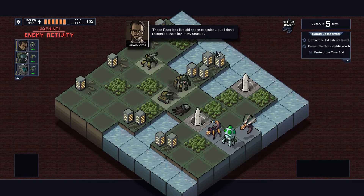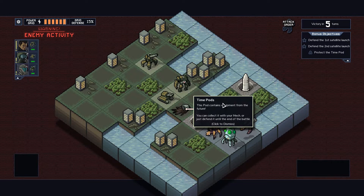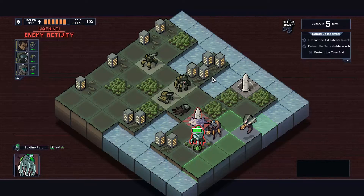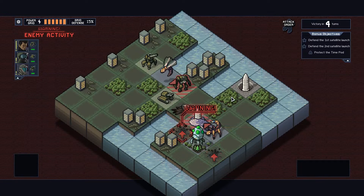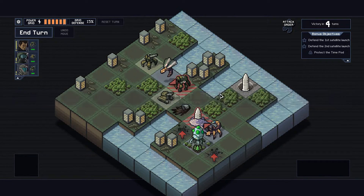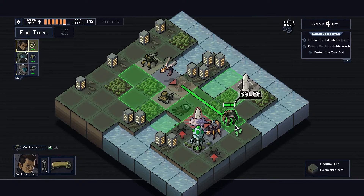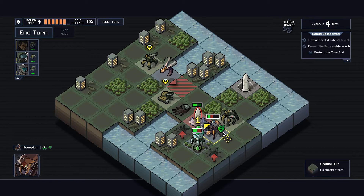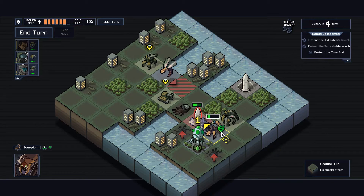Pod coming in hot. Those pods look like an old space capsule, but I don't recognize the ally — how unusual. This pod contains equipment from the future. You can collect it with your mech or just defend it until the end of the battle. He's attacking first.